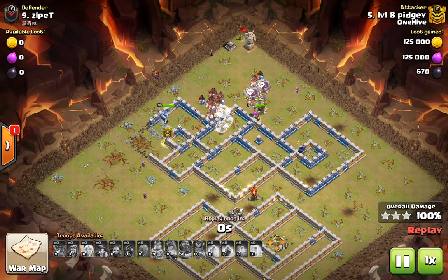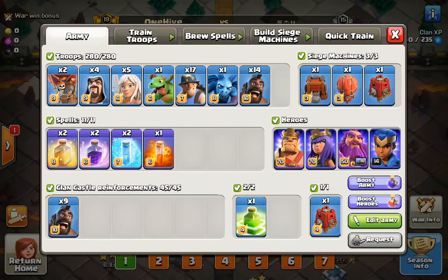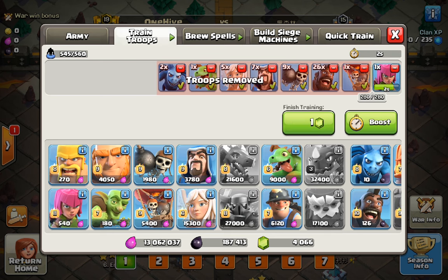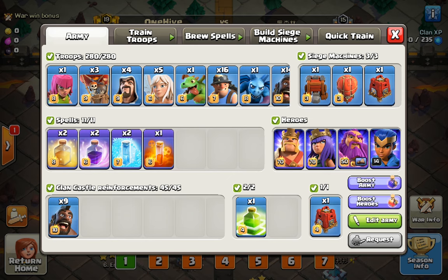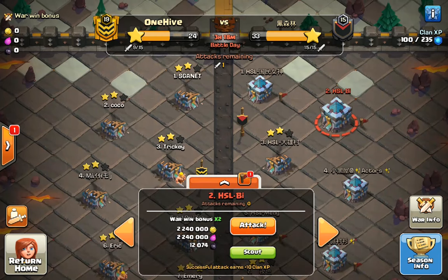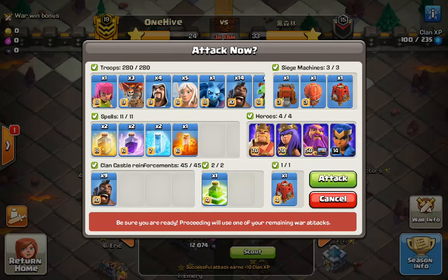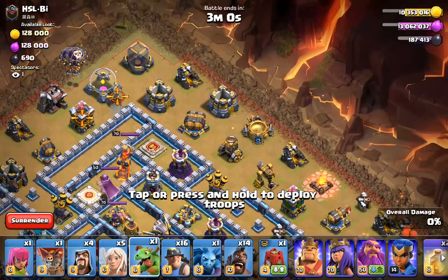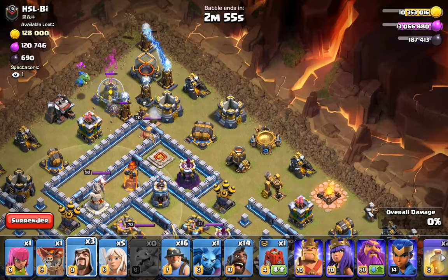It is my turn to attack. Checking the army one more time — couple of wizards, baby dragons, some loons. If you caught that, that was my hog rider army which I'm going to try in Legend League and maybe make a video of. I think we're good for spells. Let's give this a shot. Okay, that's not super good. That is really bad.